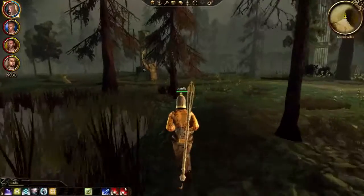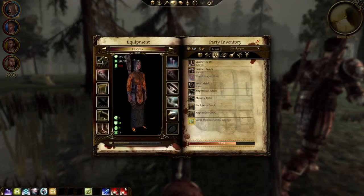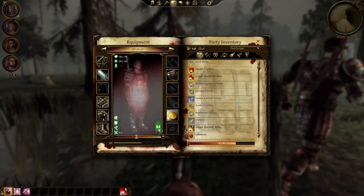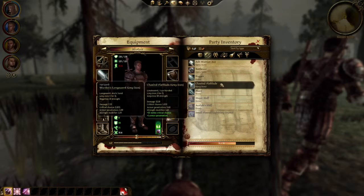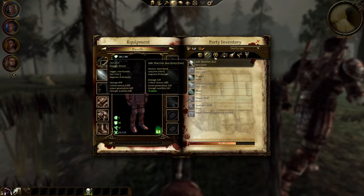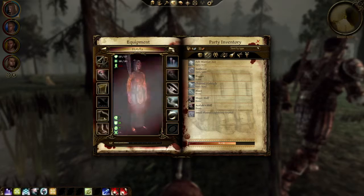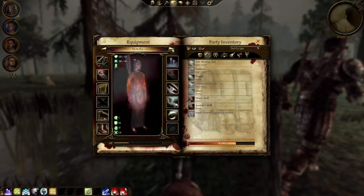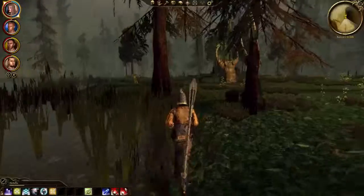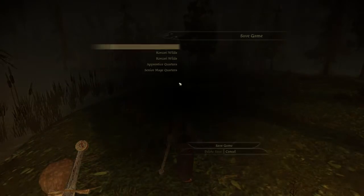Maybe I can give our guys archer bows and then they can help. Can they hold two sets of weapons? No they cannot. We don't have any bows - I forgot. My bad.